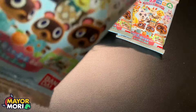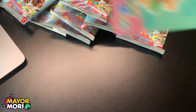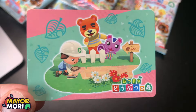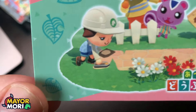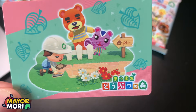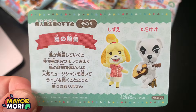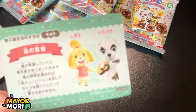We've got a fossil and a bell bag, and we've got another picture — we've got Peanut. So another promotional image from the early New Horizons days of someone laying a path using the construction tool. We've got the New Horizons Japanese logo. On the back we've got KK and Isabelle with some info about the construction application.